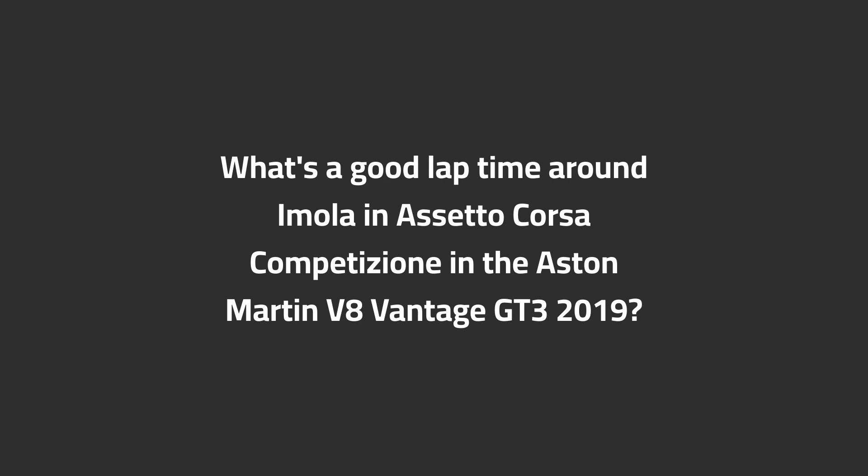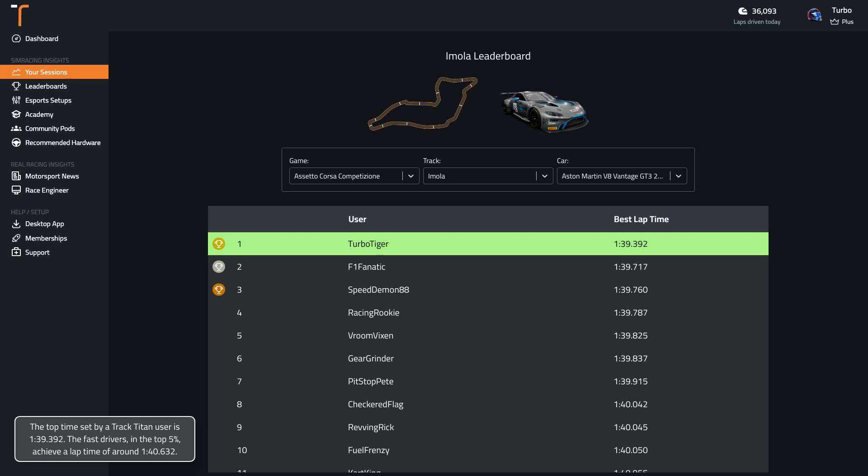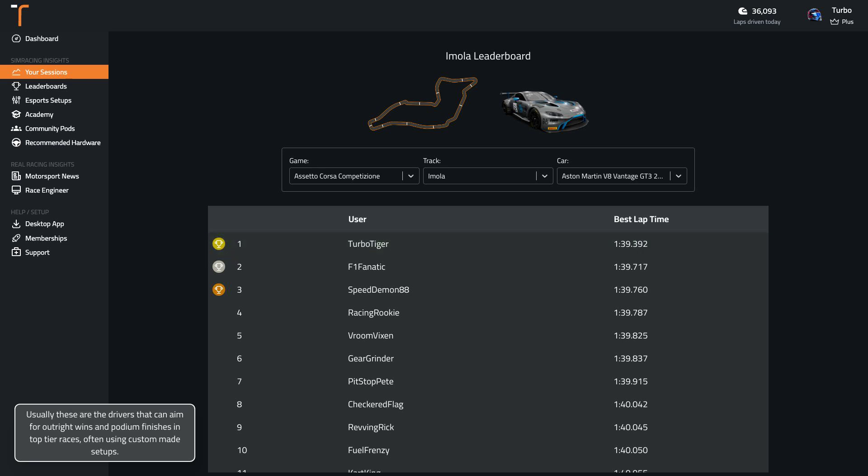What's a good lap time around Imola in ACC in the Aston Martin V8 Vantage GT3 2019? The top time set by a TrackTitan user is 1:39.4. The fast drivers in the top 5% achieve a lap time of around 1:40.6. Usually these are the drivers that can aim for outright wins and podium finishes in top-tier races, often using custom-made setups.